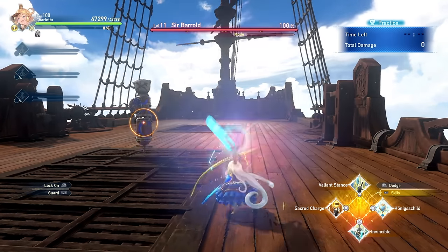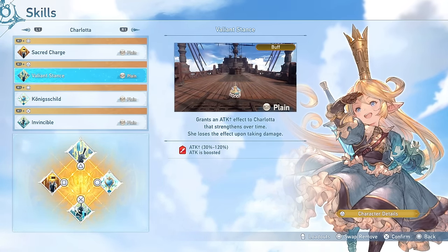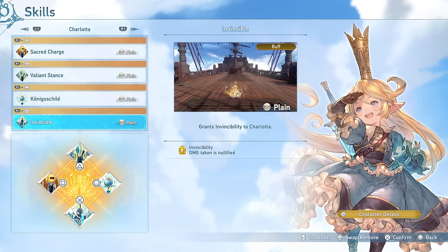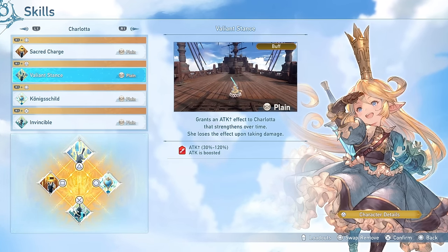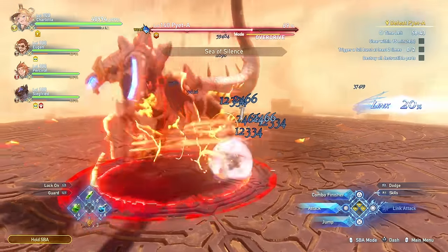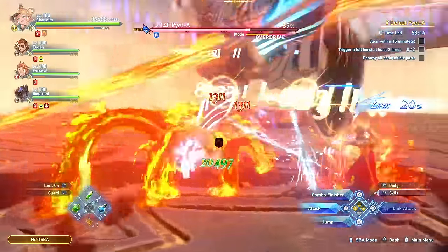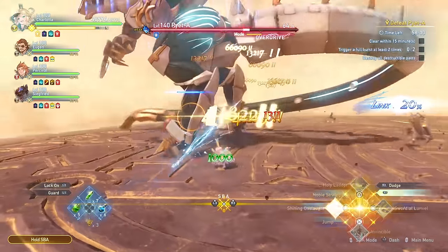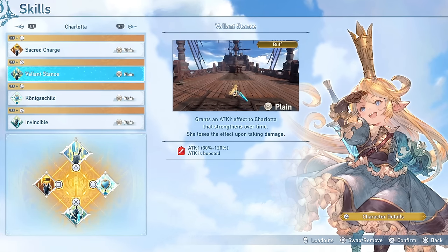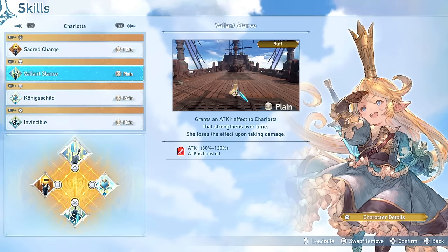The next skill, Valiant Stance, is quite a doozy. This skill grants you an attack up buff that starts at 30% and increases over time up to 120%, with Charlotte losing the effect whenever she takes damage. You could theoretically combine this with invincibility so you deal more damage without the buff running out. Attack up buffs are not always very good in this game, but in Charlotte's case they are very useful since she is very hard to damage cap — the spin attack from Noble Stance has an incredibly high damage cap. That said, I never liked this type of conditional damage buff and Charlotte really likes to use a lot of skill slots, so I don't think this is worth taking.